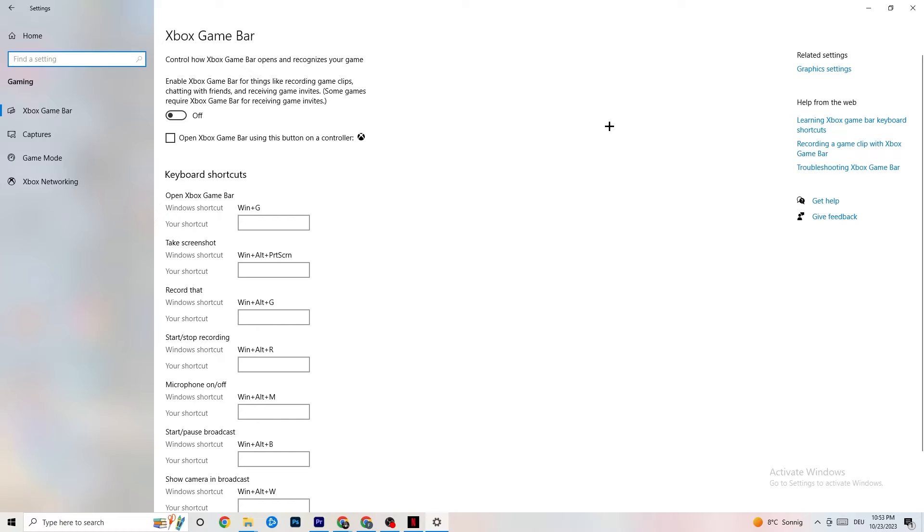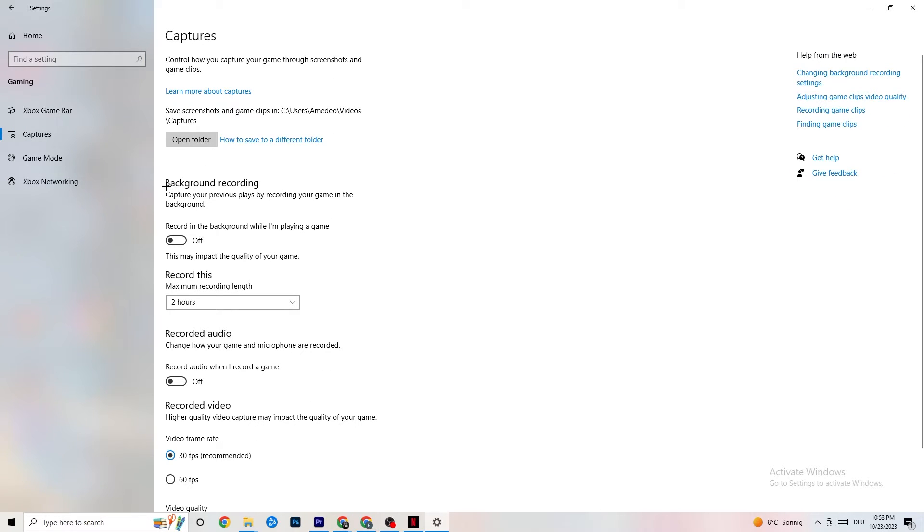Go back to main Settings, click on Gaming, then Xbox Game Bar and turn it off — it drains a lot of performance your game needs, and can cause your game not to launch or crash. Then click on Captures and turn off 'Record in the background while I'm playing a game.' Background recording kills performance, especially on low-end PCs. Don't record audio either — use OBS or another application instead.